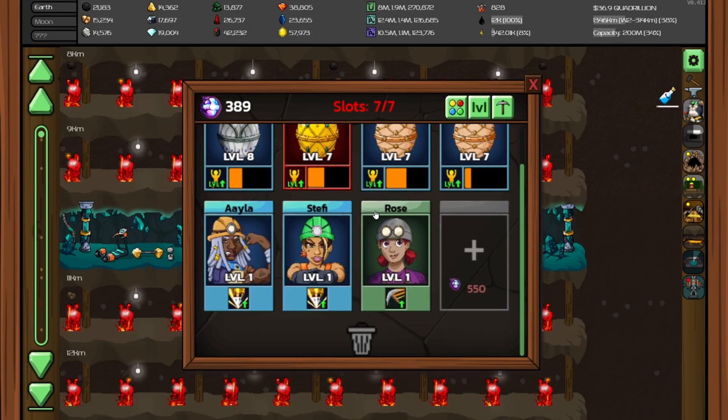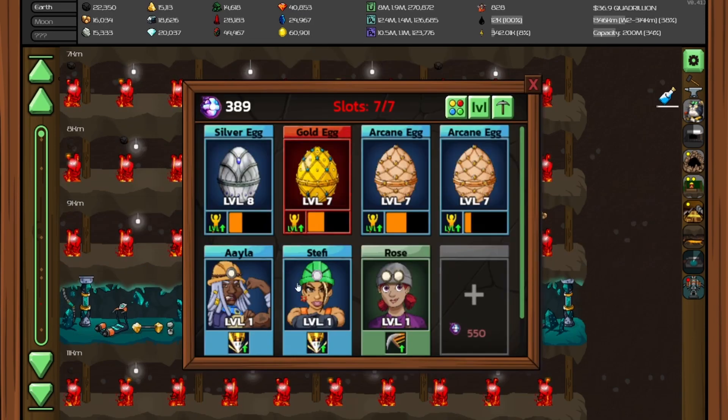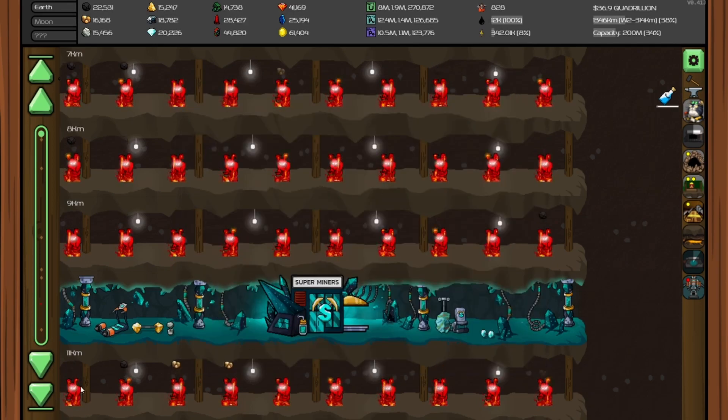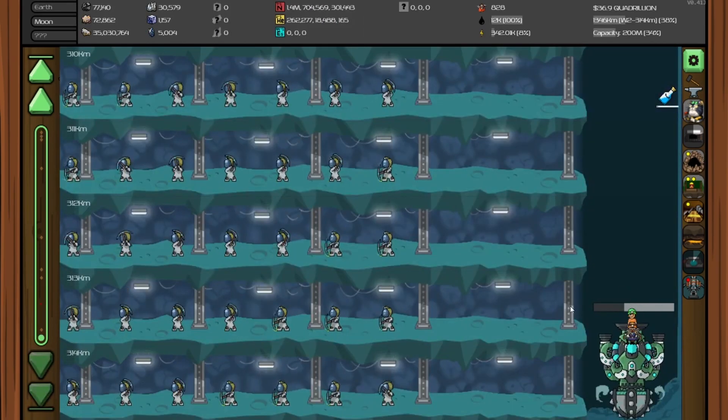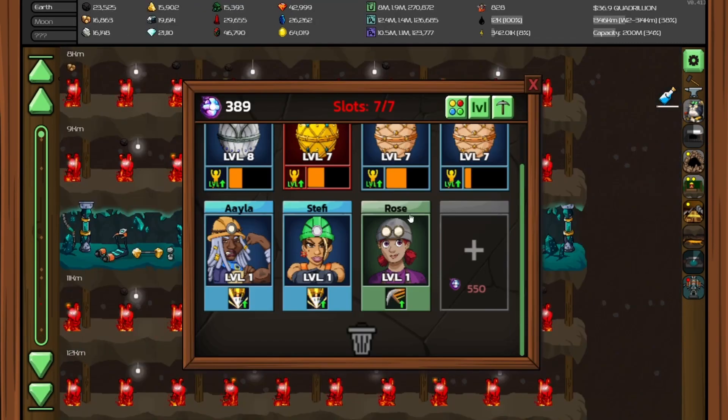The other super miners I have are Ayla and Steffi. Both do the same thing — increase drill speed by 15%. You can see them right here on the drill. That's an added 30% just from my super miners, and they're both decent, which is why I use them.